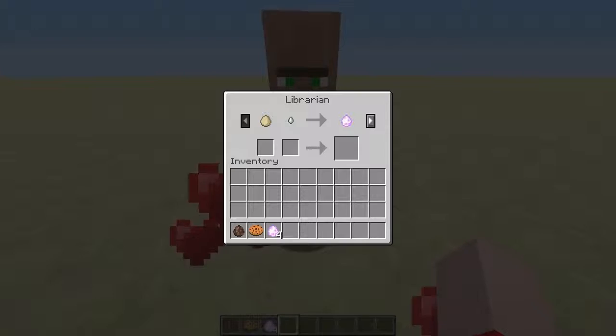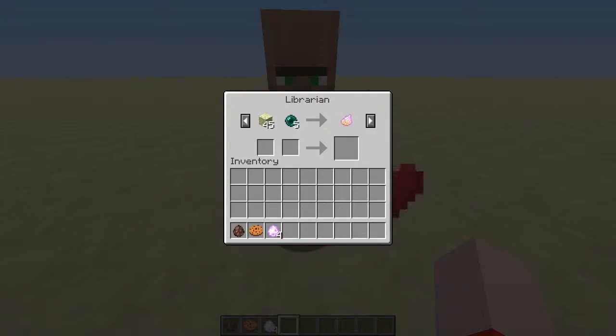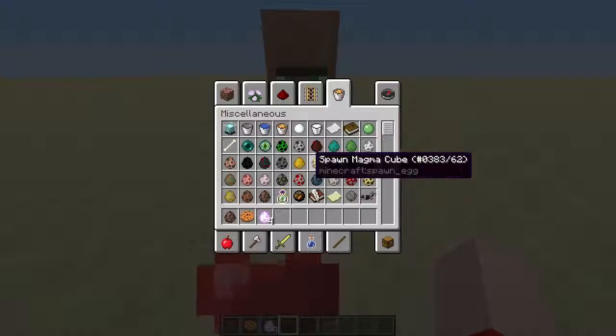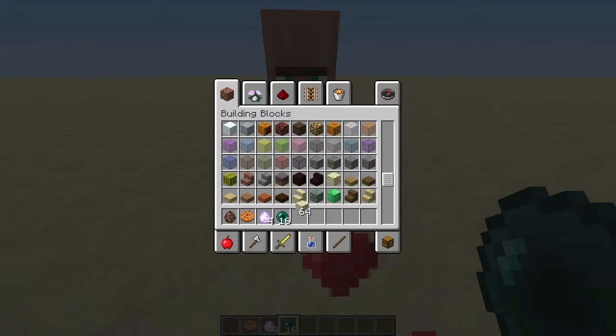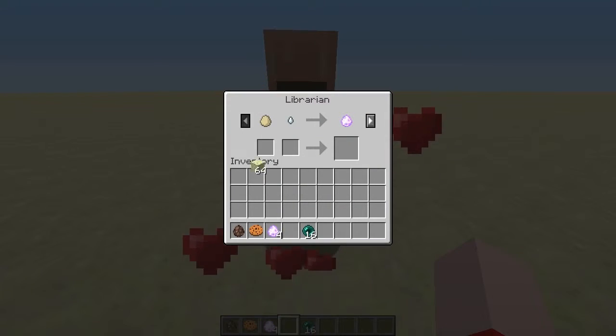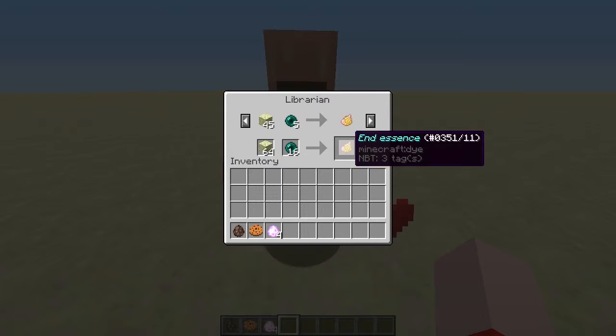The first egg we're going to get is an end essence. You're going to give him 45 endstone and five enderpearls. So let's get that all squared away — endstone's right here. I'm going to give him 45 and five, and we'll get one of those.